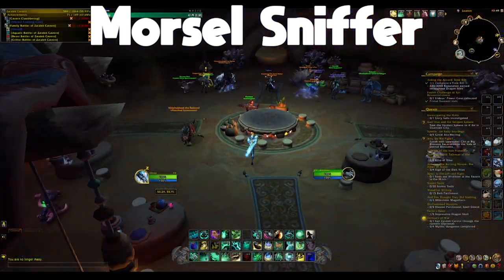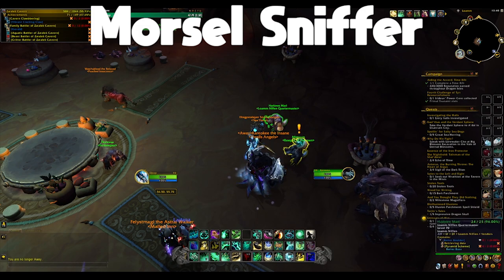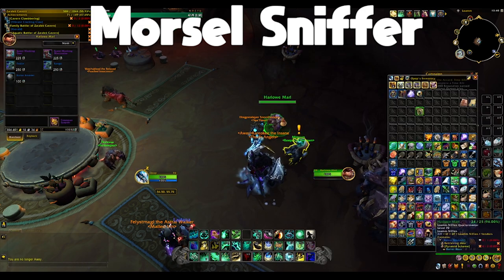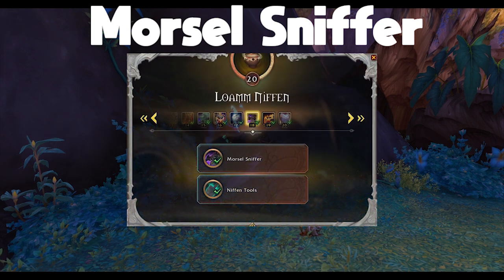The last straightforward mount is going to be the Morsel Sniffer Reigns. That's just going to be something bought for 800 supplies from the Loam Niffin Quartermaster. All you got to do for this is hit Rank 18 Renown with Loam Niffin — that's the new reputation from Zerulat Cavern. Pretty straightforward, just got to buy it.